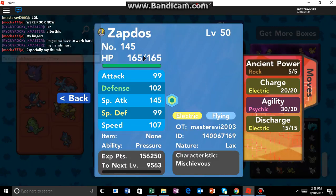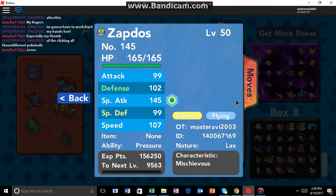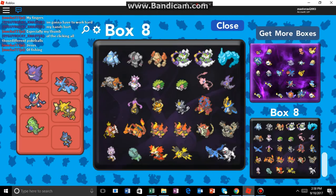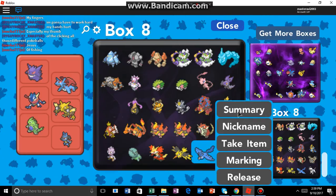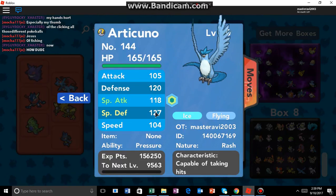So yeah, Zapdos. The type is Electric/Flying. The nature is Timid. So if we compare Zapdos with Archikunno, Archikunno is much better.